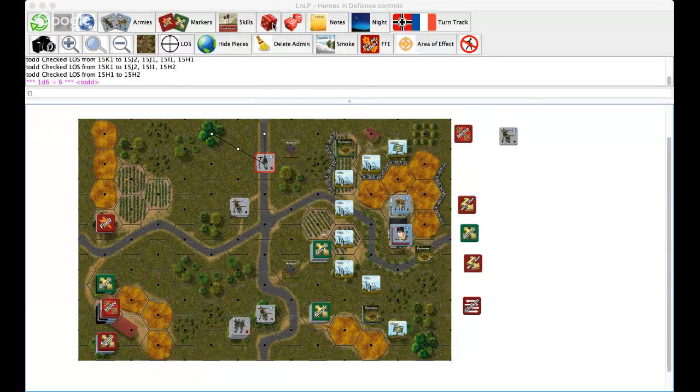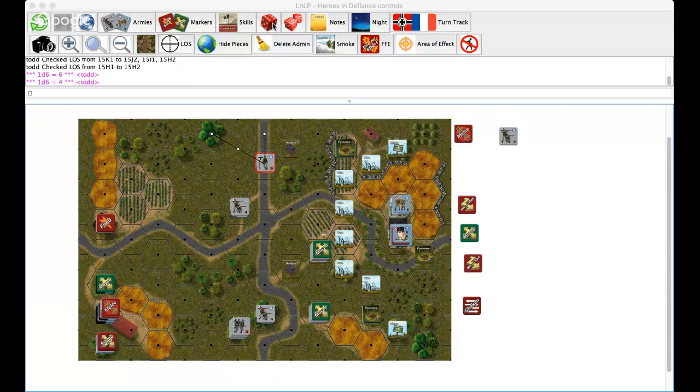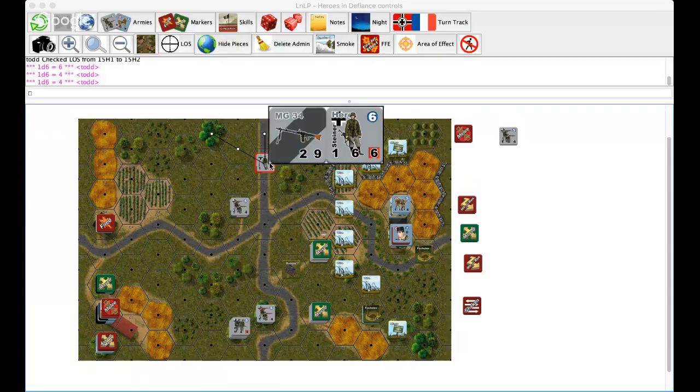He's got a fire power of one. He's got two degrading so he's at minus one, and there's a plus one for moving, so he's at zero — going to roll one die. He rolls a six, so his firepower is six. He's going to defend at a four, so he's got a damage check of two. Roll my damage check of two and it's a six, so he's fine.